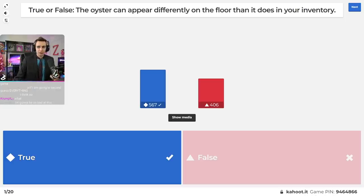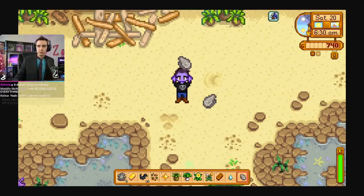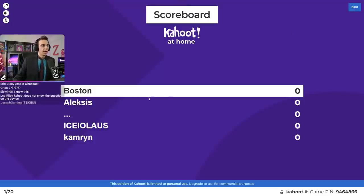So this is not a trick question — this is actually real and I do have picture evidence. I didn't realize, apparently all forage has a 50/50 chance of spawning mirrored on the ground. I thought it was just the oyster, but it's actually all forage. So that is true. I tricked a little under half of you with that.